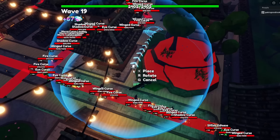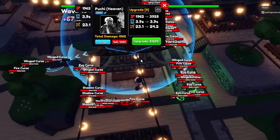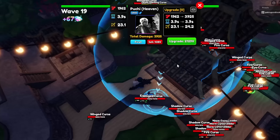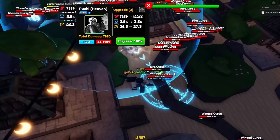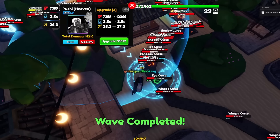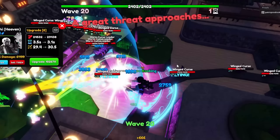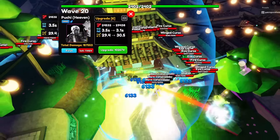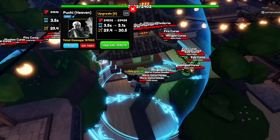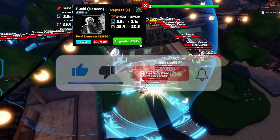The next unit is Poochie Heaven, who is still very useful in update 11.7.5 and is currently the best support unit with an insane DPS. His stats at max upgrade and max level are 49,064 damage with his SPA at 3.4 seconds, making his DPS 14,430.58 — one of the best DPS units right now. You can also place three Poochies.